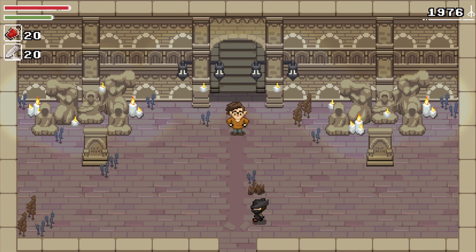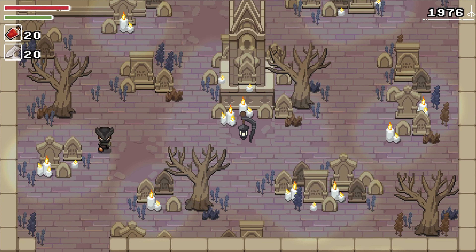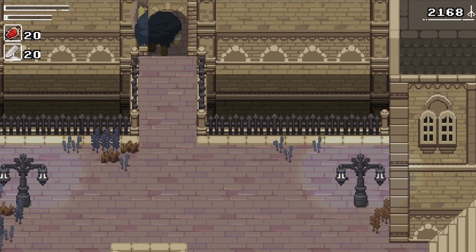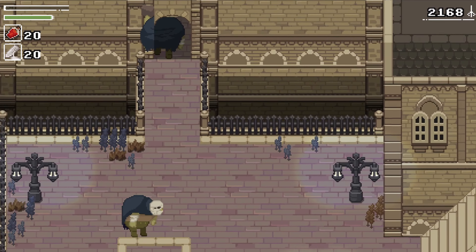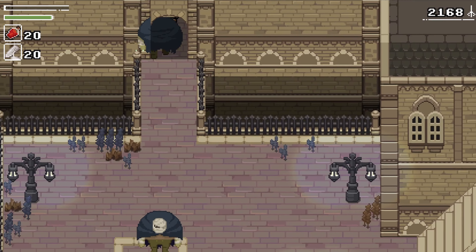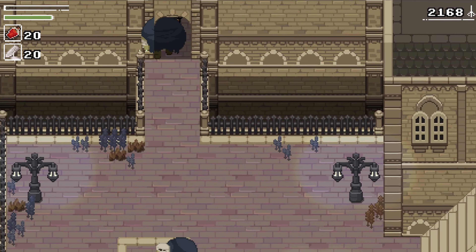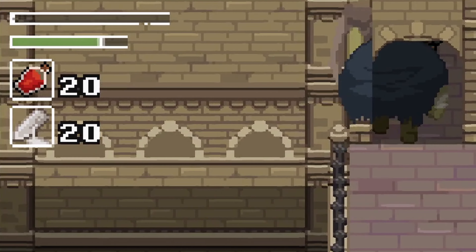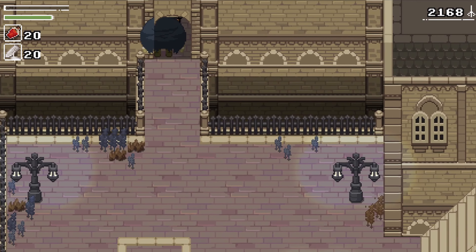I guess there is one more thing I can do — I need to walk back and upgrade my weapon one last time. I think I'm stuck. It's not letting me do anything right now. I can swing my sword and take stamina without swinging. I think we're done.